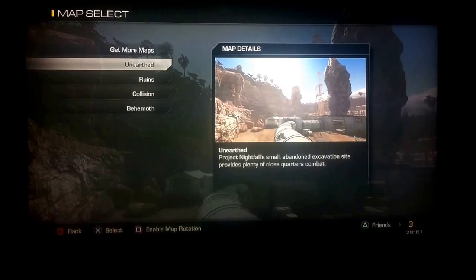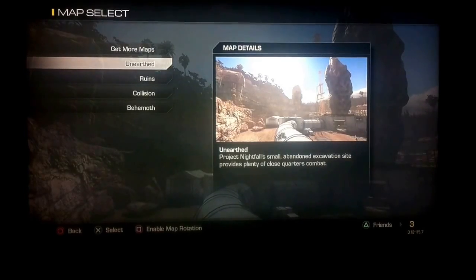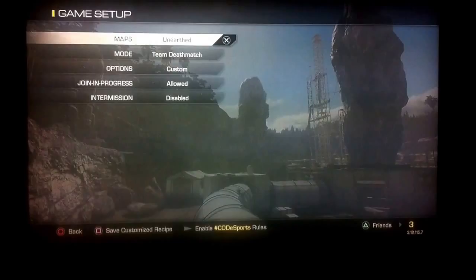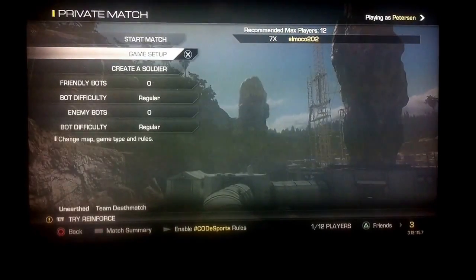In this video, I'm going to show you how to get the secret Venom X that is hidden on the map in Call of Duty Ghosts — Unethered, I think that's what it's called. I'm sorry if I say it wrong.